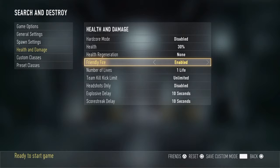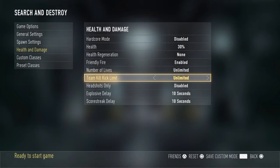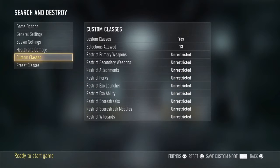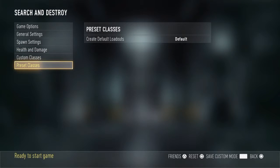Friendly fire enabled — you are going to need this enabled or you will not be able to do this. Hit unlimited for number of lives, though you can put it up to 20 or leave it at 13 if you want.